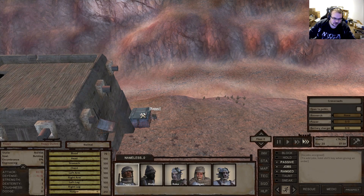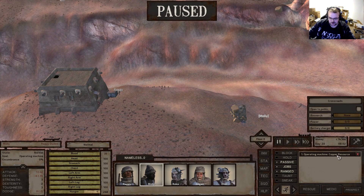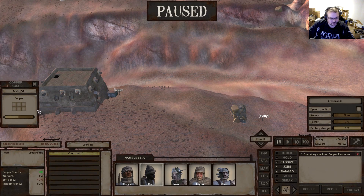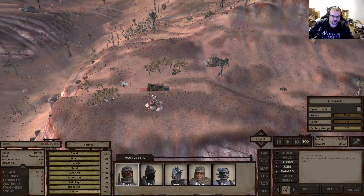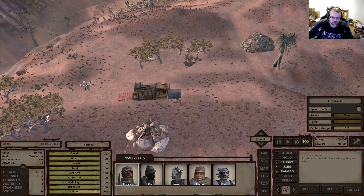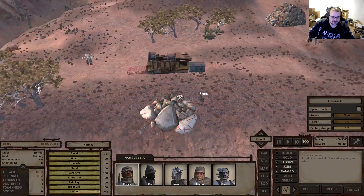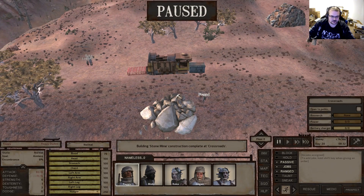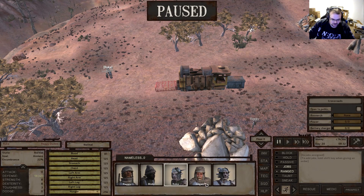There we go. Now if we give her the job 'operating machine - copper resource', as soon as there are five copper in the mine she will move to that storage and put it there. This means she can automatically mine for a prolonged time without us having to check on her.